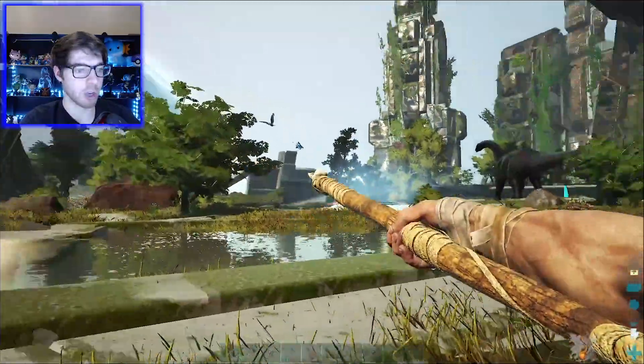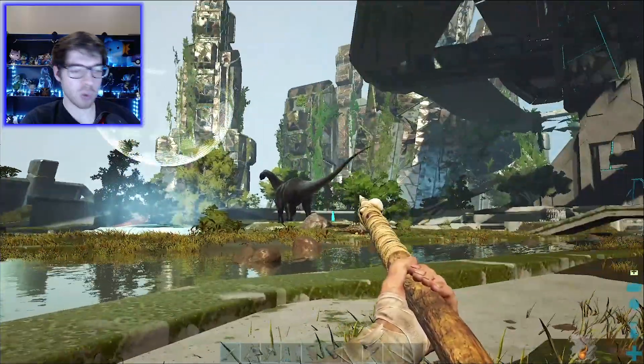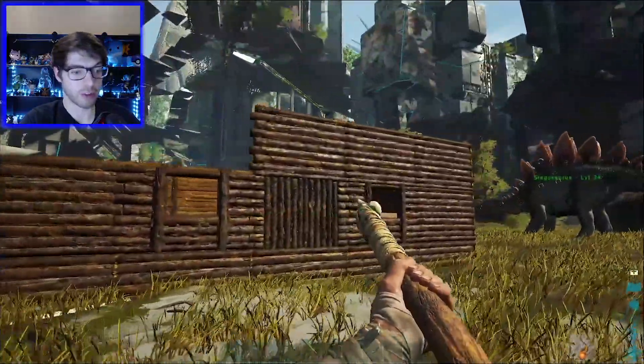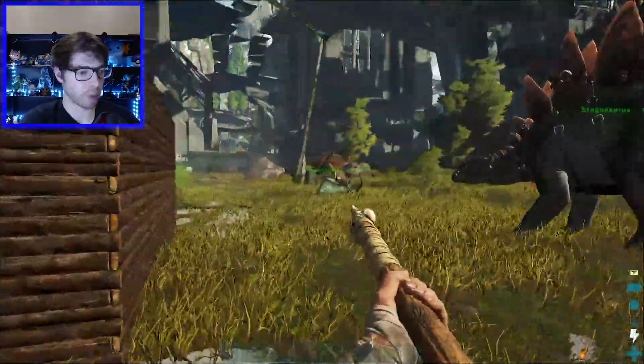Spears break instantly when you hit them with it, so the only real way to do it is either Stego, or I get myself a flying mount, which isn't going to happen because...